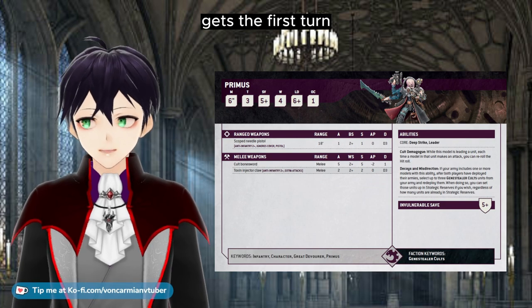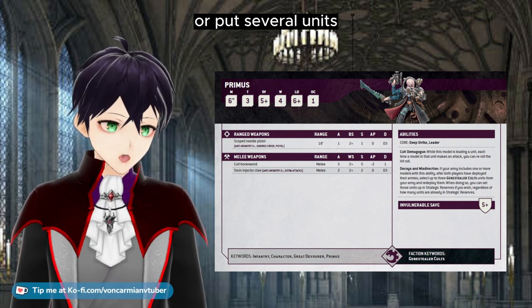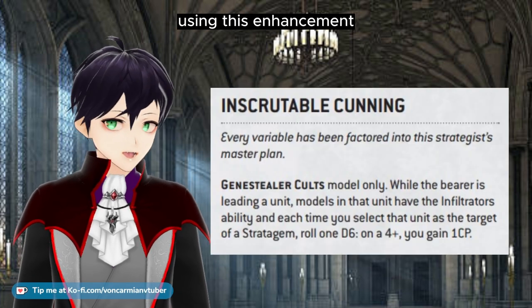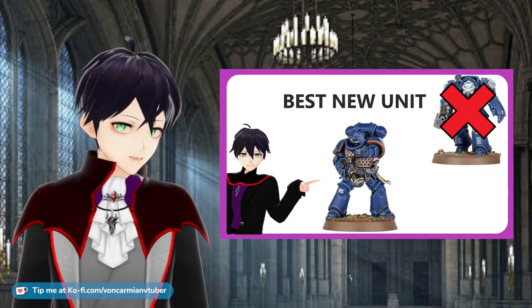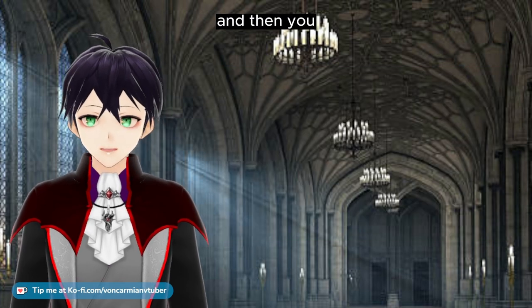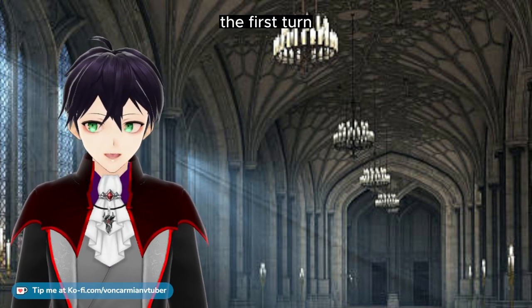So if you've deployed your Patriarch and Genestealers ready to destroy an enemy unit, and then the enemy has deployed some Flamers in front of them, or the enemy gets the first turn, use the Primus ability to either pull them back, put them into reserve to turn up by Deep Strike, or put several units that can infiltrate onto one side of the board, far away from any nasty Flamers and the Overwatch ability.